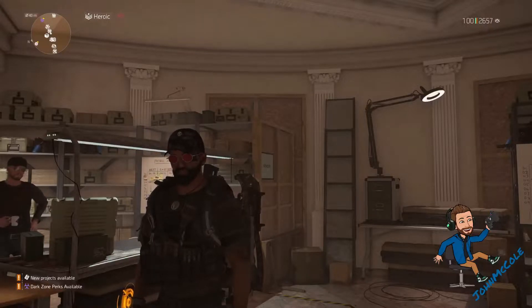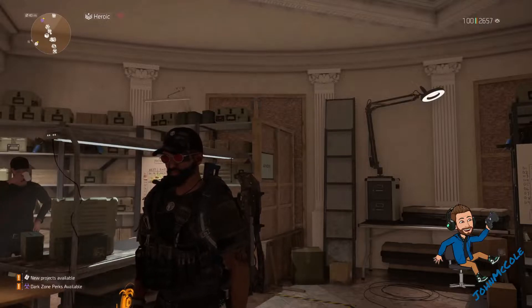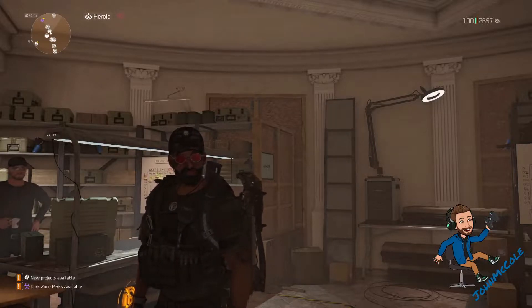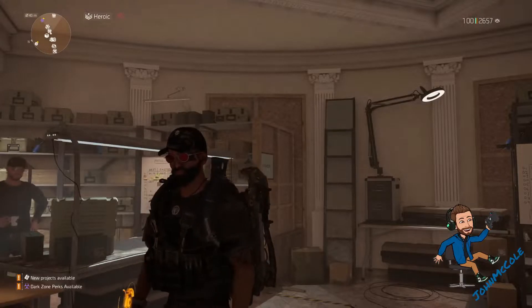Hello everybody, my name is John McCole and welcome. In today's video I want to show you another specific role in the Iron Horse raid. We take a look at how you play the control room position and the build for it at Captain Fizer. Let's get started.